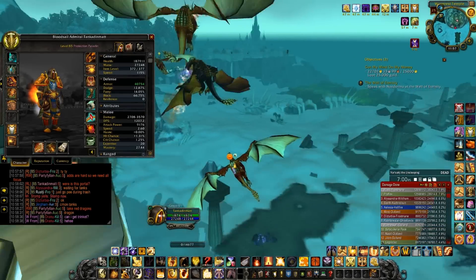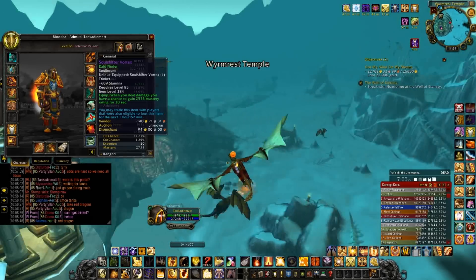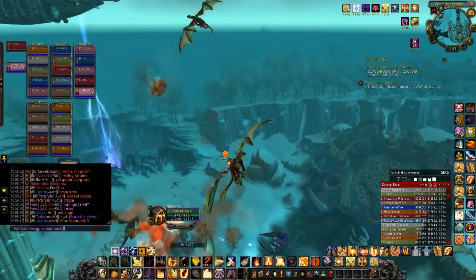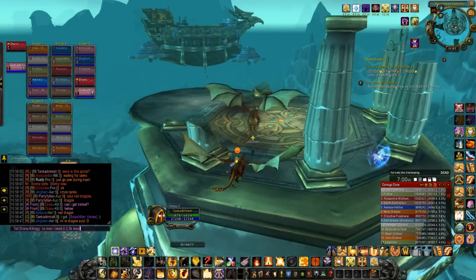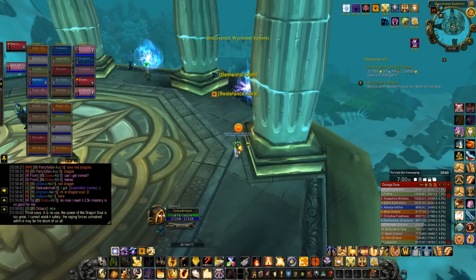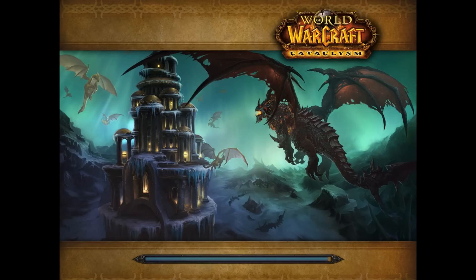Before we start talking about tactics, we need to get there first. To get there, you need to click on the red Drake which will take you to the top of the Temple. From there you need to click on the portal for Eye of Eternity. There are two portals - one takes you back down to where you got on the Drake, and the other takes you to Eye of Eternity, so don't click the wrong one.